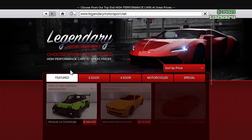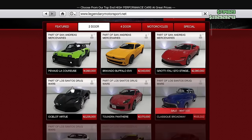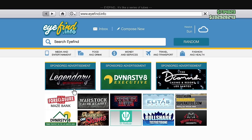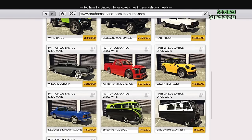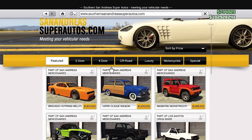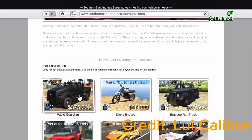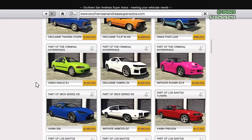Newer players may not know this, but Southern San Andreas and Legendary Autos actually had unique backgrounds for each car in the old days. I really prefer those backgrounds to the boring plain white background on Legendary Autos and the storage unit background on Southern San Andreas. The old ones had a lot more character. This method is probably unsustainable since Rockstar releases so many cars, but they could probably do it — they're just too lazy.